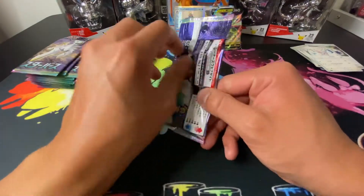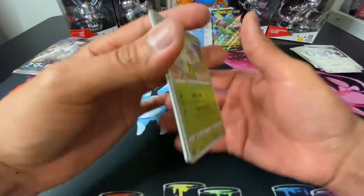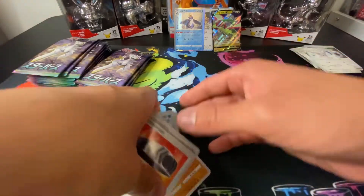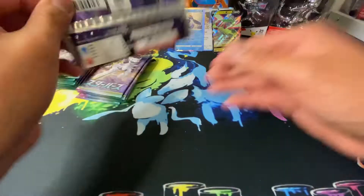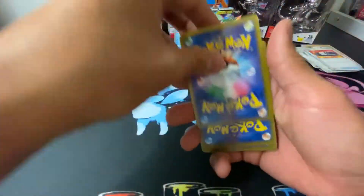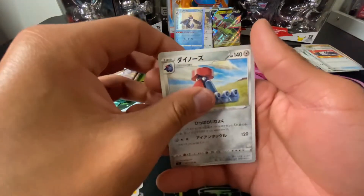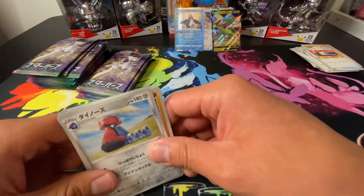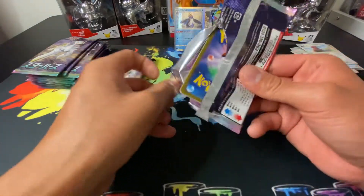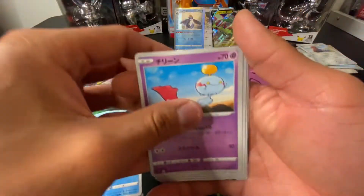I feel like they should have kept the old school where it said Pocket Monster on there. Not for real though — I feel like they should have kept their old back part of the card, which was nice. Don't get me wrong, this is nice right here, I like this. But I just feel like the other one was nostalgic, a lot cleaner, a lot nicer. I'm gonna have to invest in the premium trainer box, which is going for a lot right now — I think it's a hundred bucks, more than a box.